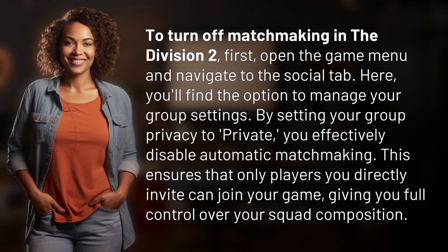To turn off matchmaking in the Division 2, first open the game menu and navigate to the Social tab. Here you'll find the option to manage your group settings. By setting your group privacy to Private, you effectively disable automatic matchmaking. This ensures that only players you directly invite can join your game, giving you full control over your squad composition.